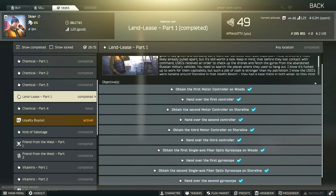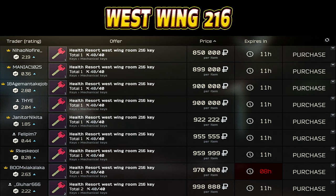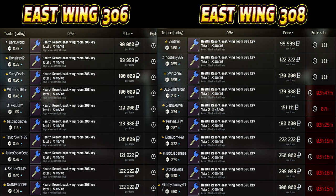Hey guys, this is an updated Skier task guide for Lend Lease Part 1. For this task you do have to obtain the first motor controller and first gyroscope on Woods, and we also have to obtain the second and third motor controller and second gyroscope on Shoreline. To complete this task you are going to need two Shoreline keys: the first one will be the West 216 key, but you will also need an East Wing key — either the East Wing 306 or the East Wing 308 key, since you can access the balcony from both of these doors.